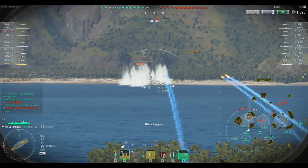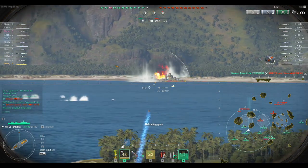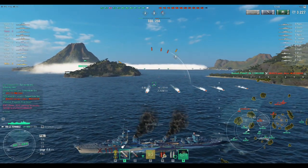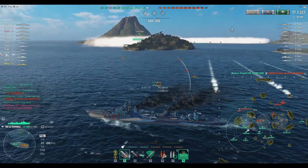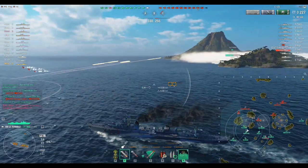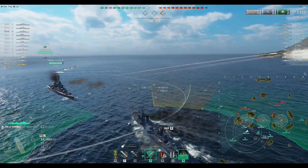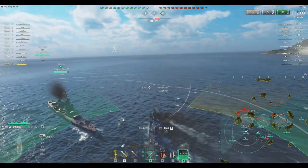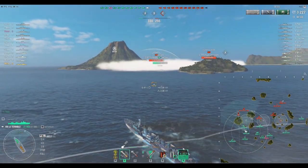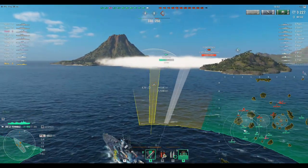I'm not going to run right into cap because there is radar and DDs that have better concealment than me. But I am going to go contest, and if they're going to give it to me free, I'll take it. I knew there was a DD in here — the cap started getting filled. I was going to go contest and throw out some torps. I started running in this direction because of those torps, but I'm going to start heading around the side. This DD is already in the cap, so I don't need to go cap also — he's going to be able to cap it.